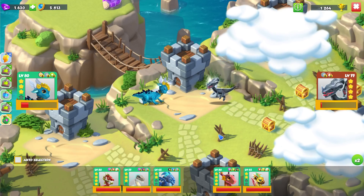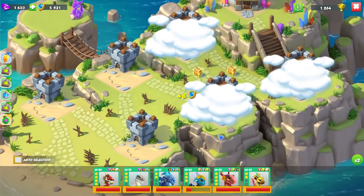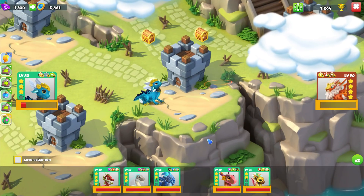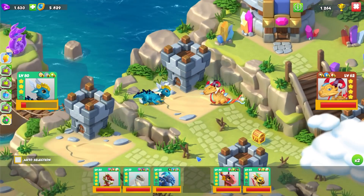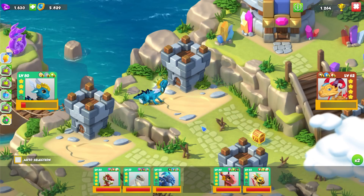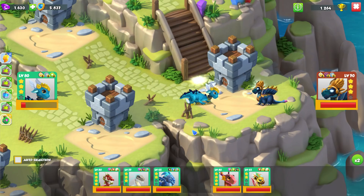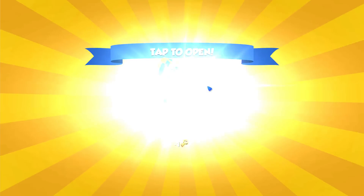Why does this guy have a level 77 smoke dragon — fully enchanted? I just don't get it. Why would you do that to yourself? Maybe he just really, really loved his smoke dragon that much, that he had to make it part of his main team.